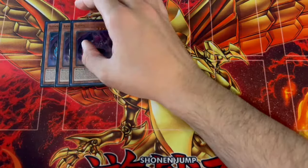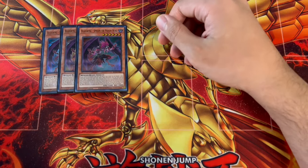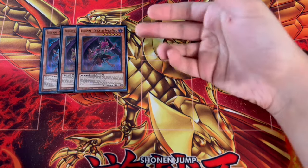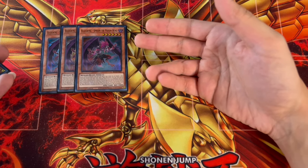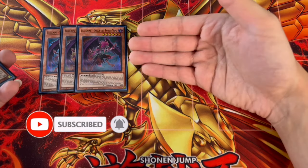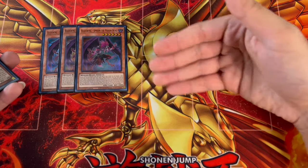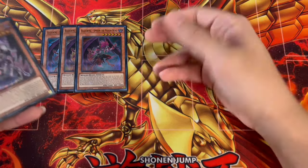To start things off, we are playing three Blackwing Samoon the Poison Wind, one of the most important cards in your deck — in fact, the most important normal summon of the deck. You might be wondering how you're normal summoning a level 6 monster. If you control no monsters, you can place a Black Whirlwind from your deck to your side of the field and then immediately normal summon this card, which lets you get the Black Whirlwind effect off. That's why we're playing three Samoon.